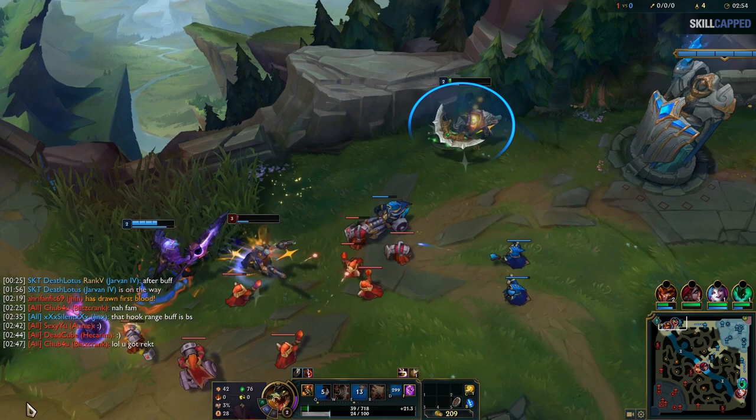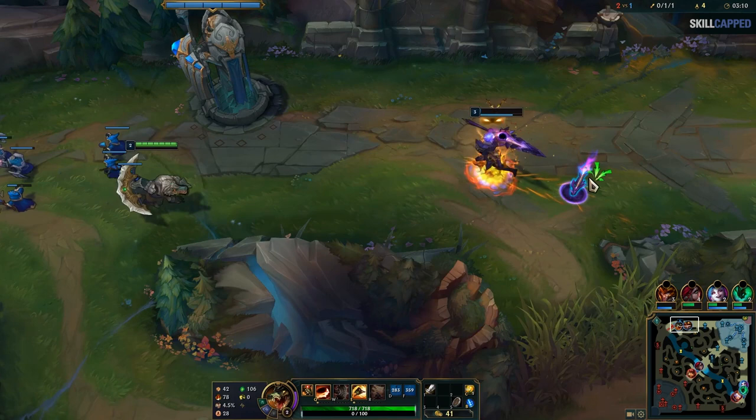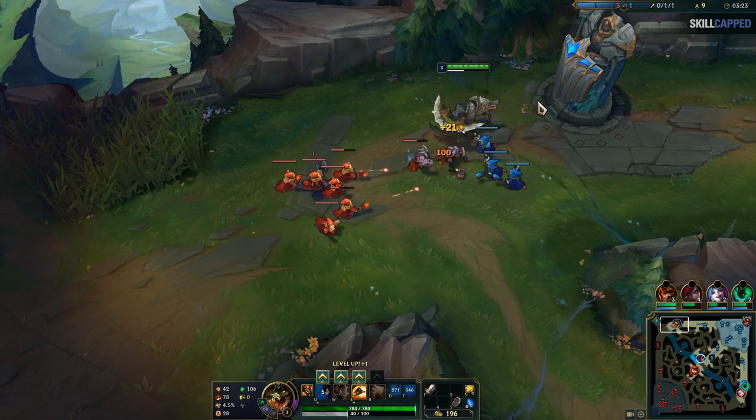Nevertheless, he can just teleport back to lane and initiate a freeze once he respawns. Sure, Lucian got a kill and gold lead, but as we've seen from countless other smurf guides, the experience lead Hector gets by freezing versus players without teleport is usually enough to win the lane outright, because of how much value early levels provide.